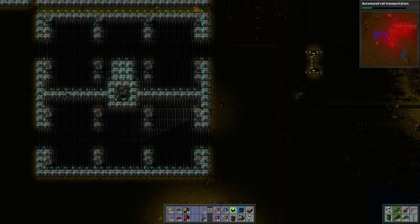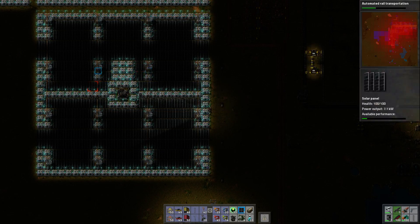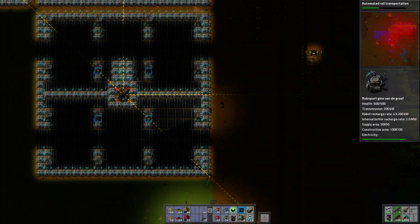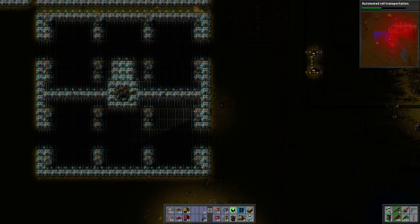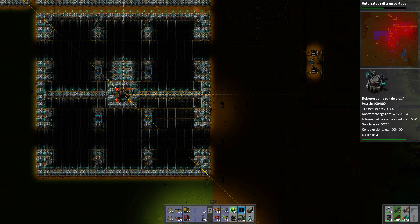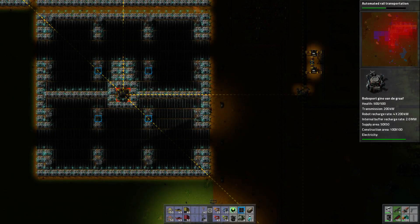This is worked out using some extremely complex mathematics, but basically equates to the use of 180 solar panels, 151 accumulators, 16 substations and a roboport. Obviously we're not using a strict 25 to 21 ratio there — it's slightly bigger — but that is so that the entire solar grid fits nicely into a roboport grid.